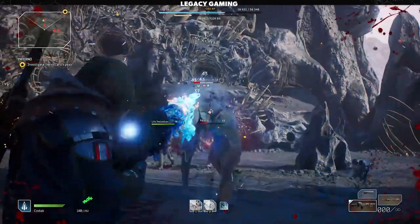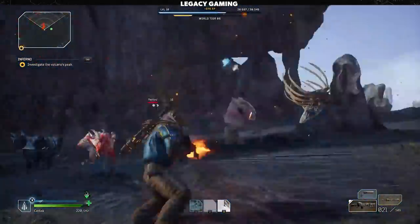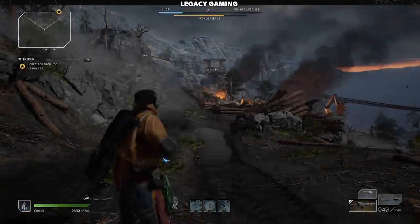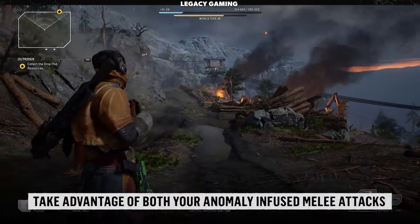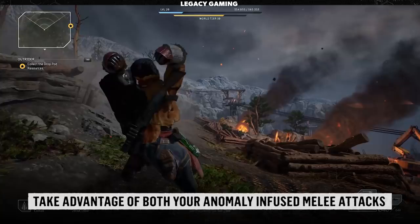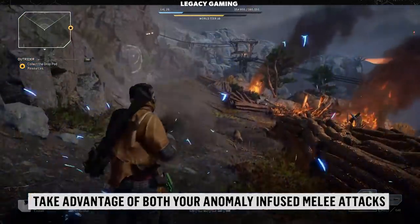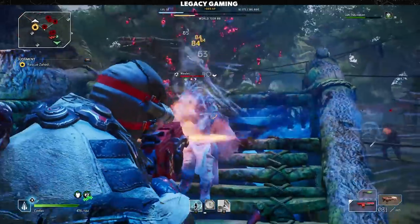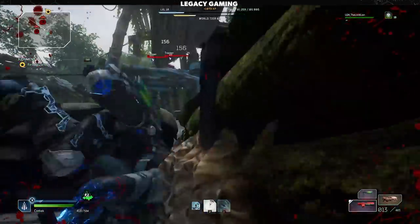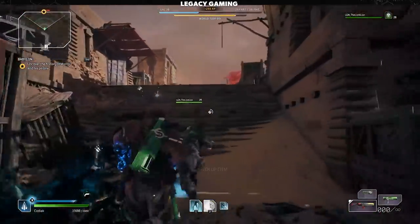This next tip I think a lot of players are going to discover by themselves, but in case you missed it — don't sleep on your melee abilities. While Outriders is all about running and gunning, you can still deal quite a bit of damage with melee attacks. While standing still, you do a simple punch in a cone, infused with whatever anomaly status effect is associated with your class. If you're sprinting and then hit the melee button, you'll do a running slam that deals true AoE damage infused with your anomaly status. This is wildly effective for staggering enemies that get close, or finishing off an enemy while your gun is reloading.